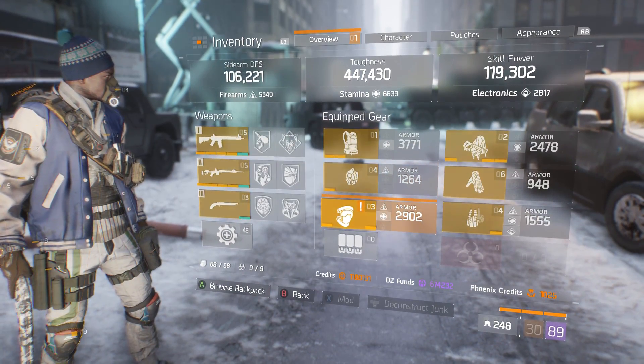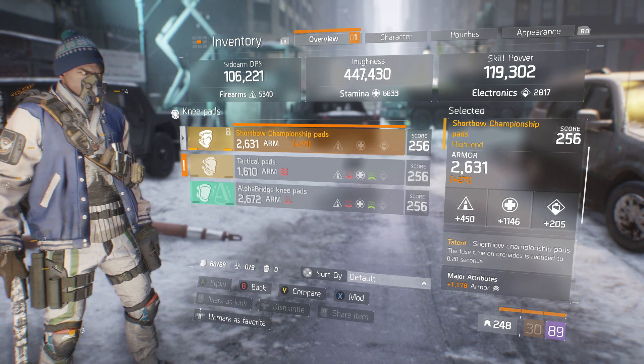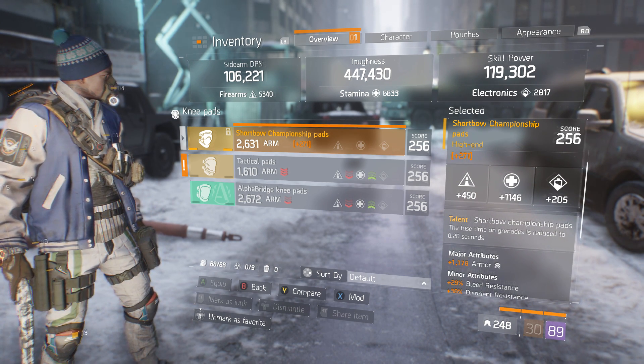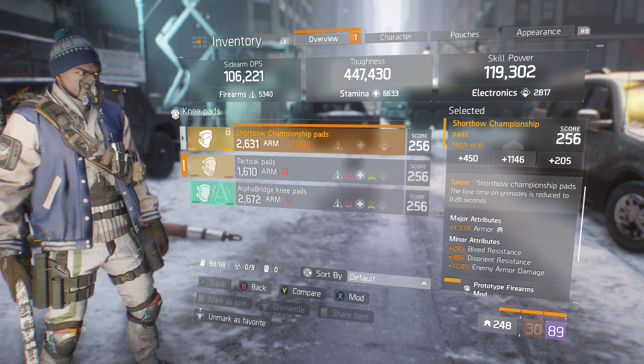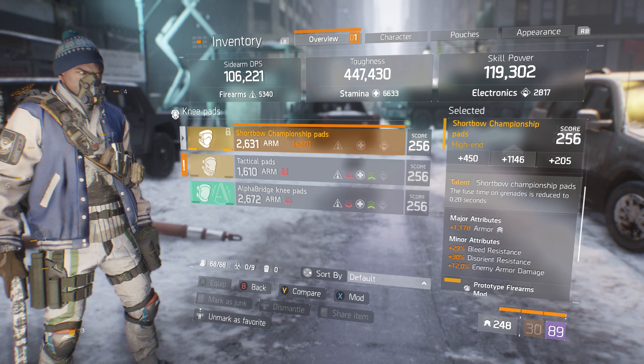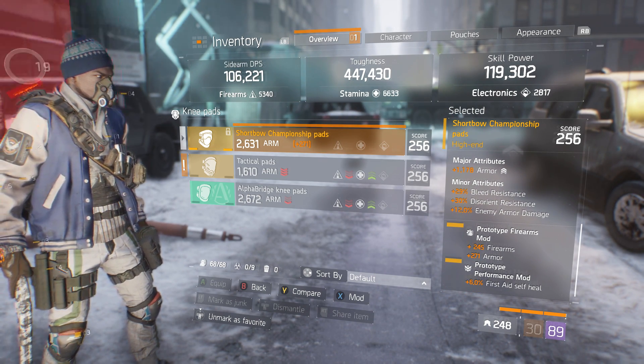For my shoulder pads, I use championship pads — 1146 stamina, 2631 armor, 1178 armor rolled, 29% bleed resistance, 30% disorient resistance, 12% enemy armor damage, rolled into 245 firearms, 271 armor, and a prototype performance mod for 6% first stage self heal.